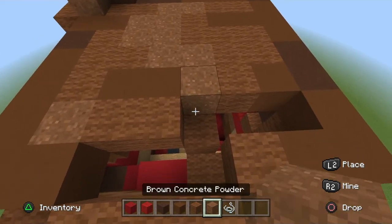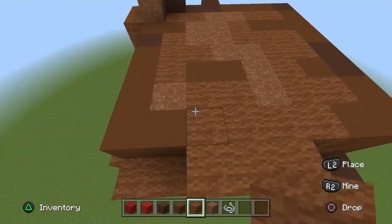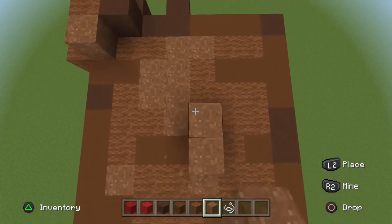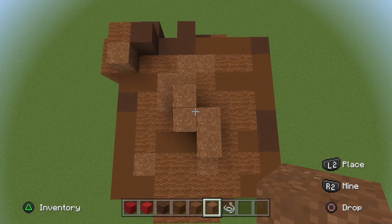Next row: one placement block underneath, brown powder, two brown wool, one placement block underneath, brown powder, two brown wool, end off with three brown wool. For the final detail with these three brown powder vertically: pop out the top two, go across one and go up one — like a thunderbolt or Tetris piece.